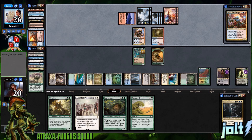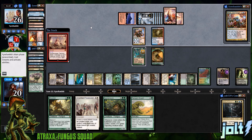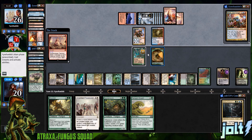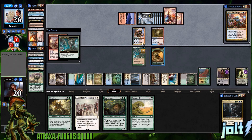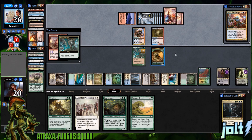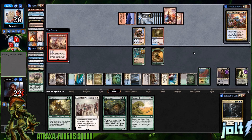We had a double Izzet-featured video yesterday and we're playing against Melek today — we had Mizzix, Niv-Mizzet, and Melek, so I guess I owe them money. Subterranean Tremors deals two damage to each creature without flying — that'll get our creatures. Let's make some sapling tokens in response, sacrifice them to gain two lives. We go to 24. Two damage takes care of the Elvish Farmer — that's a bummer. Nice chunk of mana though.